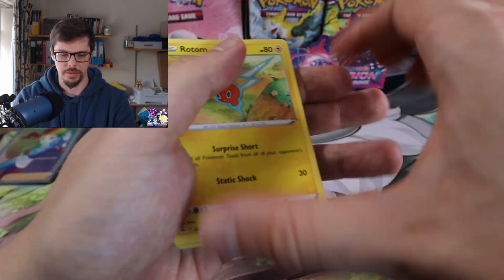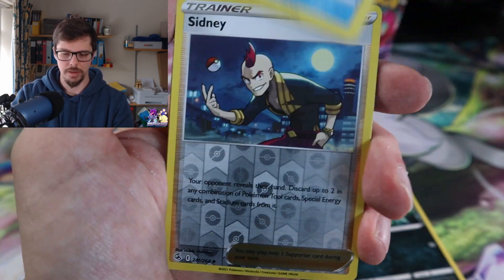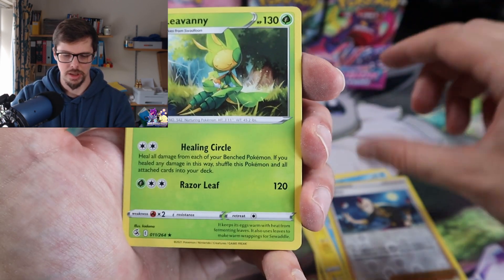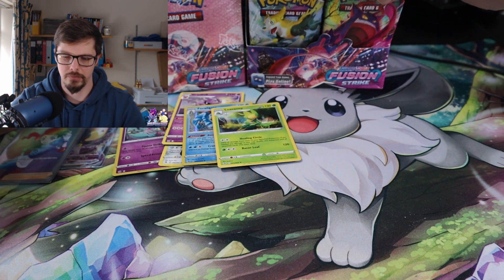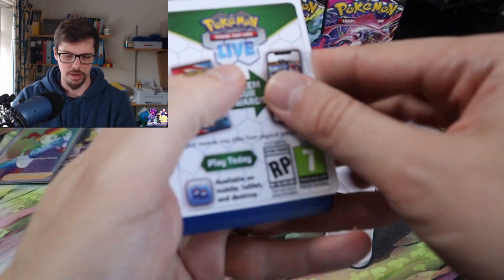Like I said, I've got lots of packs to go through. I keep skipping — and it's in the into — Leavanny okay. Part of me is disappointed not getting these hits. Oh no, a white code card — 1, 2, 3, 4.